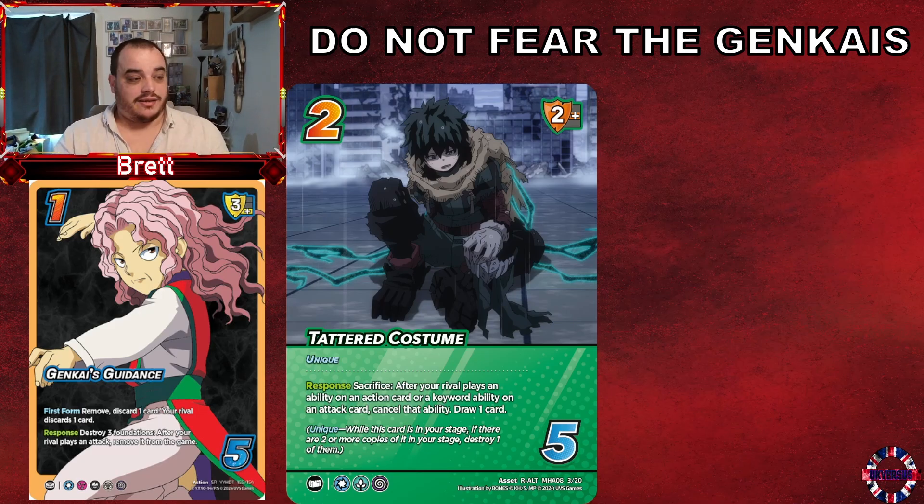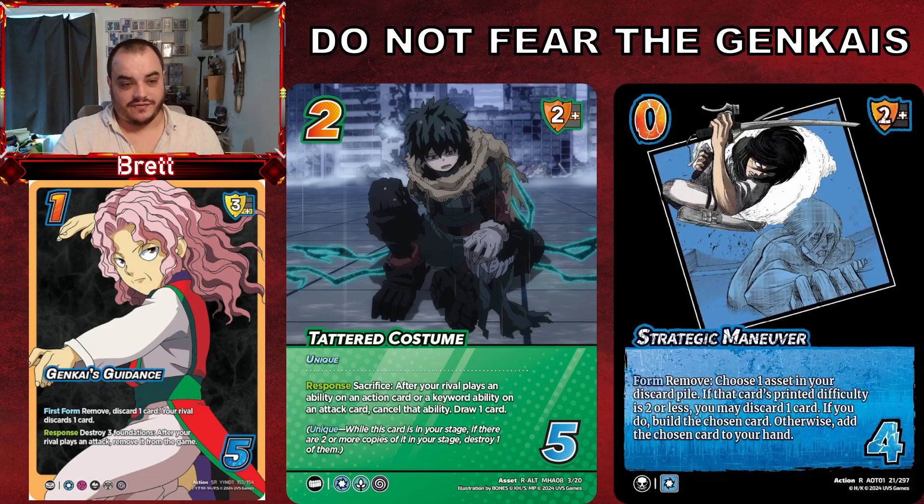Let's look at the action Strategic Maneuver from Attack on Titan: Battle for Humanity. It's a zero-cost, two-mid block, four-control action. Its form ability reads: remove — choose one asset in your discard pile. If the card's printed difficulty is two or less, you may discard one card; if you do, build the chosen card; otherwise add it to your hand. So I play my attack, my opponent Genkai's it, I use Tattered Costume, my opponent says 'Fine, I'll get the next one' — and then I play Strategic Maneuver to build Tattered Costume back in.